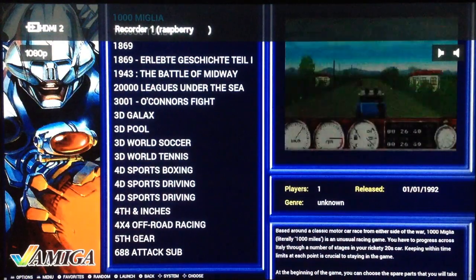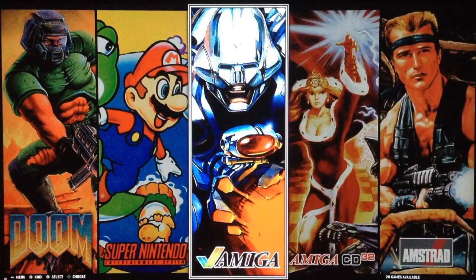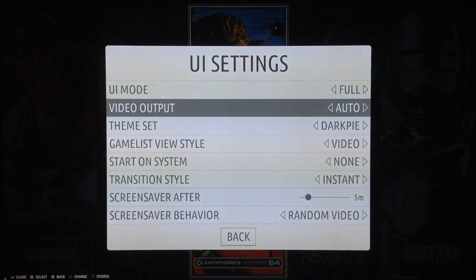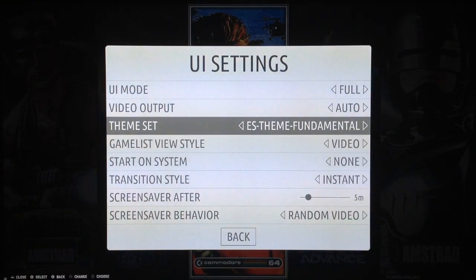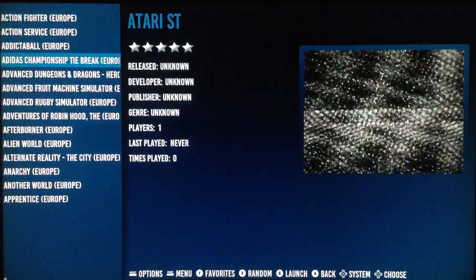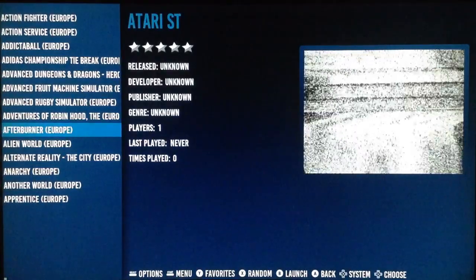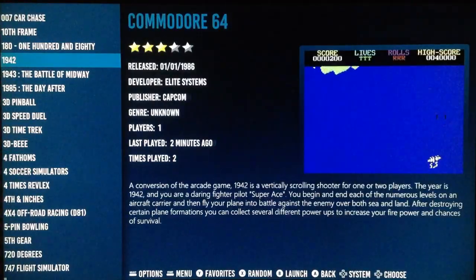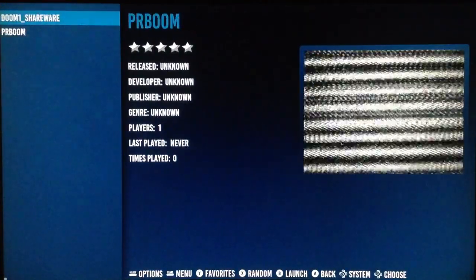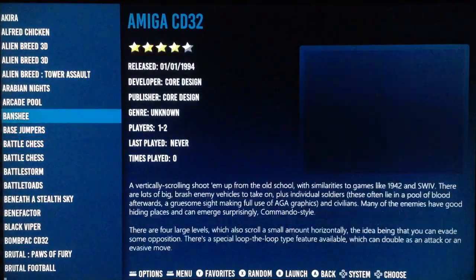Let's move on and see another theme. This is another custom theme I made, or there's the Fundamentals theme you can download from the repository. And remember, the Atari system at RST has the Libretro version of the Atari — very good.